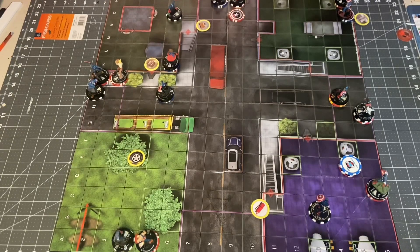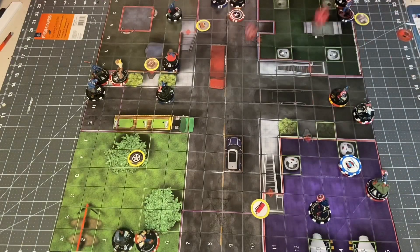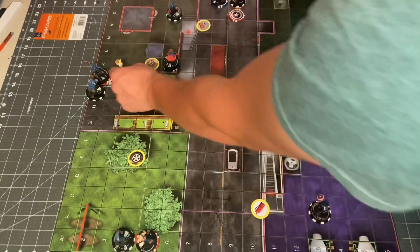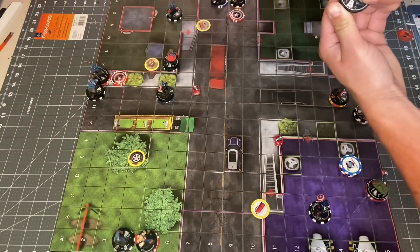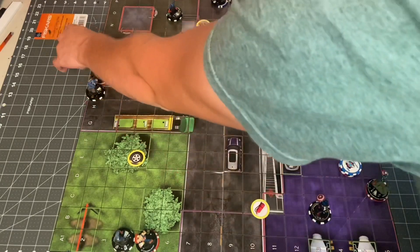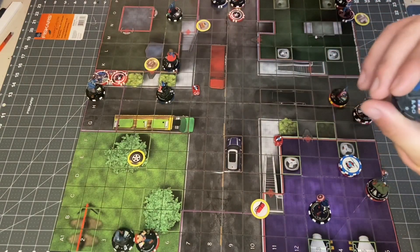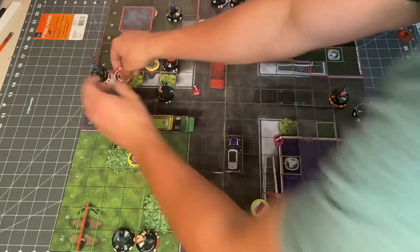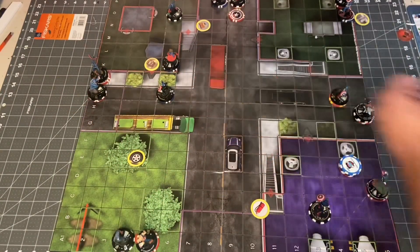Captain Venom is going to go ahead and try to Quake over in this corner — 11 on stuff. That'll crit hit! Captain Venom might be getting the first real kill of the game. One, two, three — we'll kill Rajaz! We'll put these guys on Captain Venom's card. Then one, two, three damage to Hydra Captain America as well. Captain Venom gets an action token. That was gnarly — awesome!